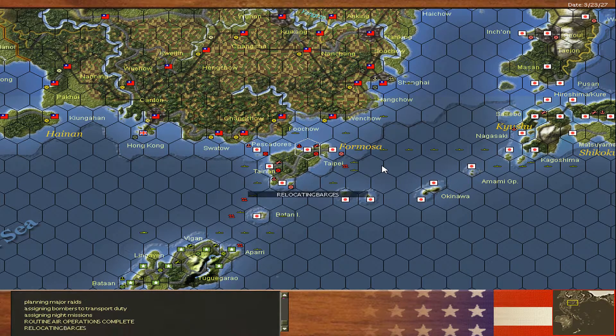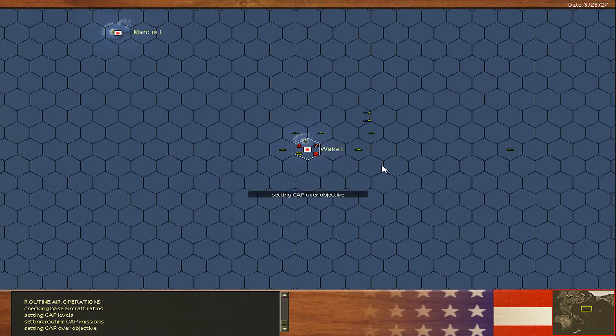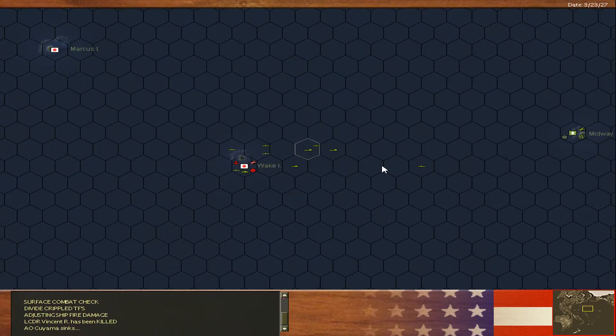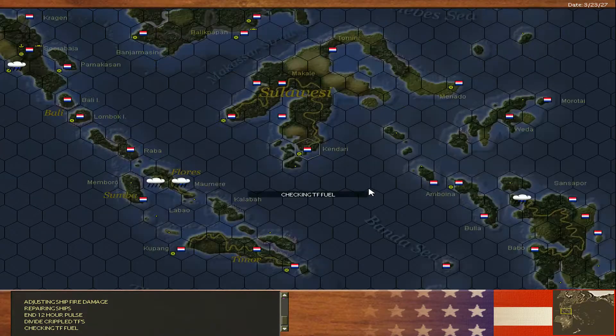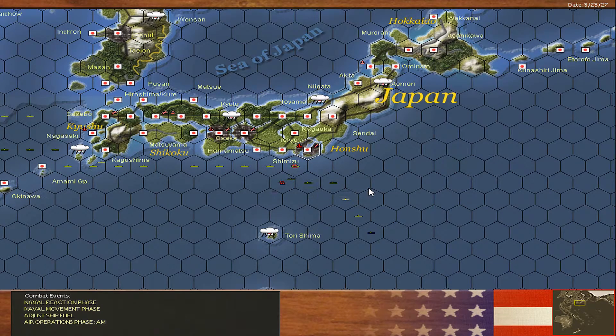Our highlight was moving in and finding out that Wake's aircraft are essentially grounded. That is quite a boon for us. We lost our oiler — or replenishment ship rather — to a submarine. Those things are very few and very useful.